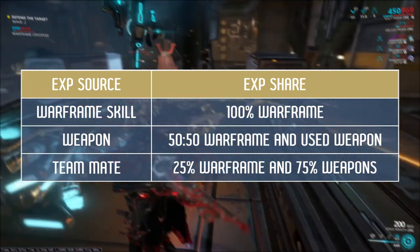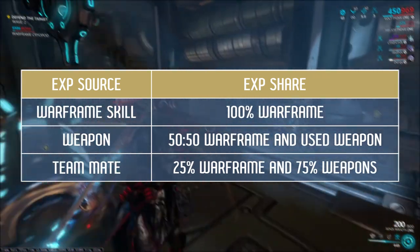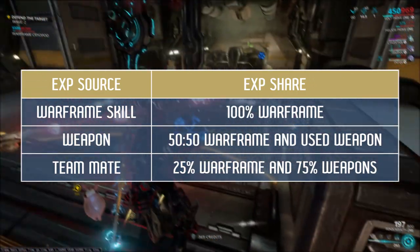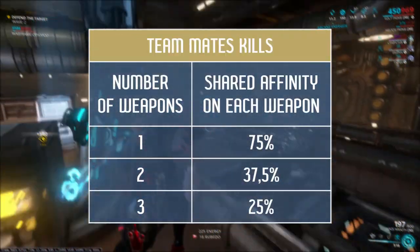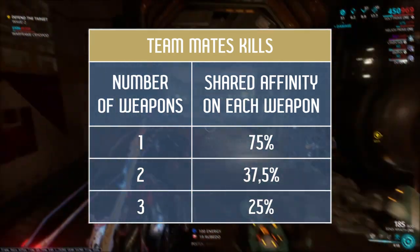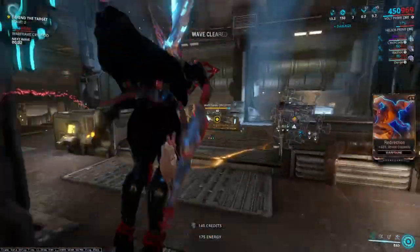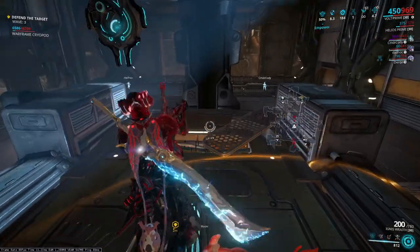These are two of three basic rules related to the affinity system. The third rule is gaining experience when team members are killing mobs. In this case your Warframe will get 25% of the experience from their kills and 75% will be distributed among weapons you have. If you have a full set of three weapons, each will get 25%. If you only have two, each will get 37.5%. And with only one weapon, it will get full 75%. If you want to level up your weapons, you should only take with you those that really need affinity. Weapons with max rank still receive experience, so it will be wasted.